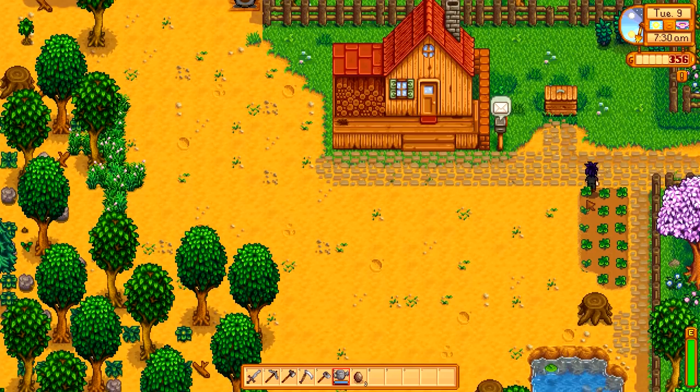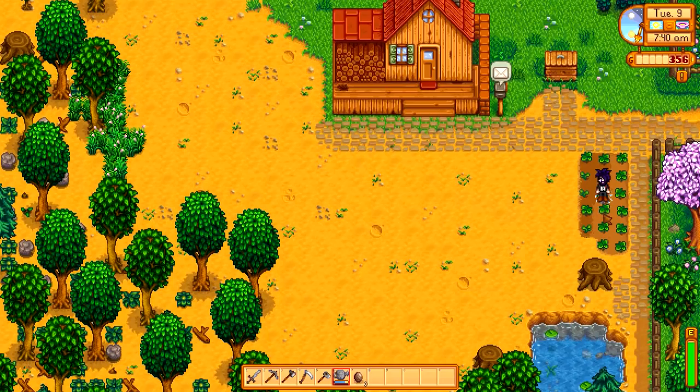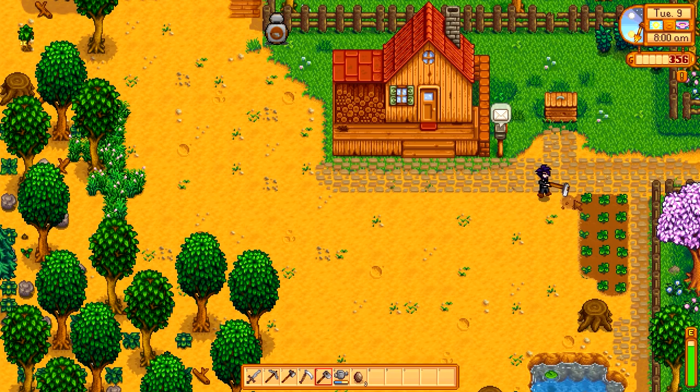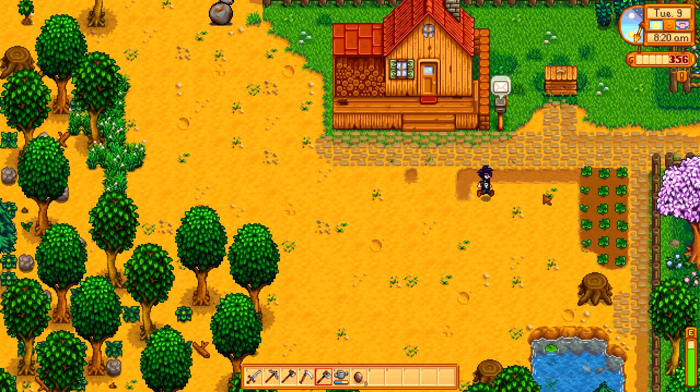To get clay, all you have to do — let's water our plants first, before I forget. So to get clay, what you can do is just hoe the ground, and then you sometimes get clay. I don't think it matters which ground — you see that one with the leaves on it? I don't think it matters. It's just any ground.